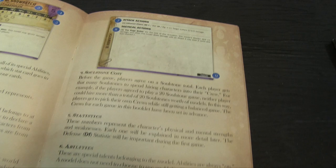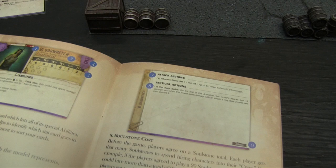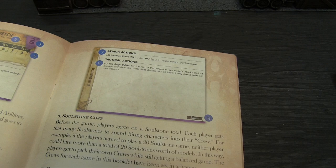Tactical actions are actions a model may take that aren't usually resisted by another model — things the model spends actions to do. The Blood Wretch has Rage Builds: for the rest of the activation, attacks deal plus 1 damage, and when dealing damage with an attack, you can draw 2 cards and discard 1. That lets you get your hand back through them. The base size is shown in the corner — he's on a 30mm base.